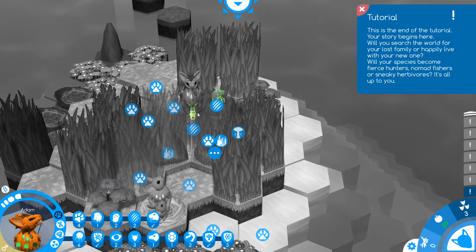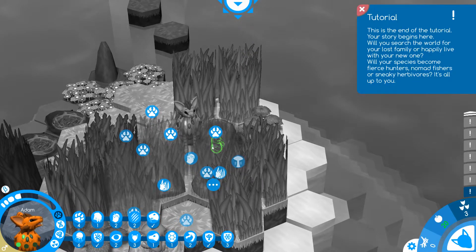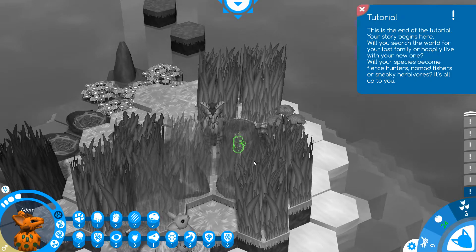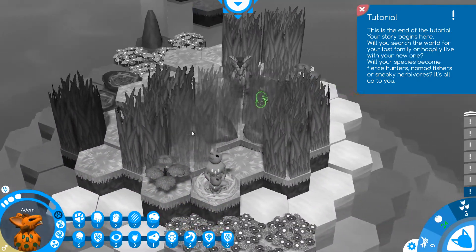I'm going to pop over here and try to sneak up on him. Gotcha. He moved underground — I see. We can't collect that hunk of meat we just got. Four meats — very good. This is much better than when I was practicing earlier. It's nice to know a little bit more about what's going on.